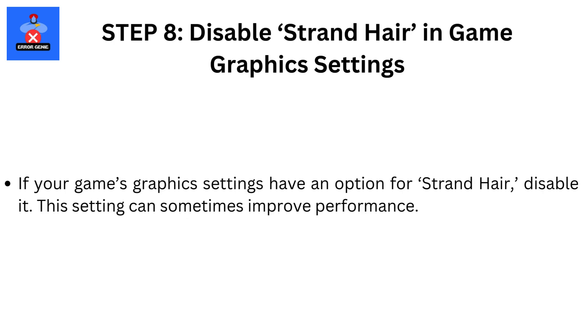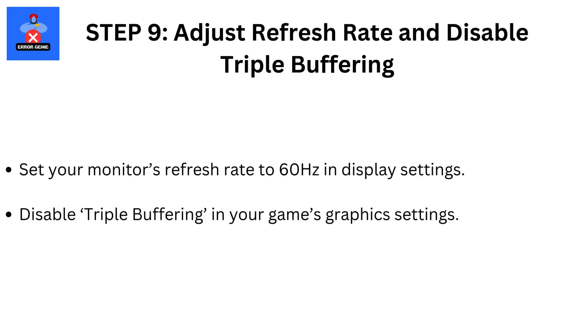Step 8: Disable Strand Hair in game graphics settings. If your game's graphics settings have an option for Strand Hair, disable it — this setting can sometimes improve performance. Step 9: Adjust refresh rate and disable Triple Buffering. Set your monitor's refresh rate to 60Hz in Display Settings, and disable Triple Buffering in your game's graphics settings.